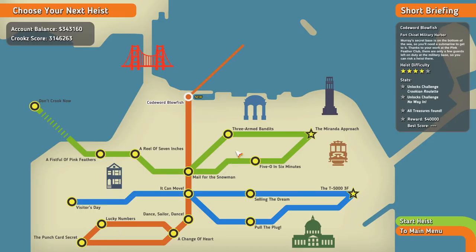Hello everybody, welcome back to Crooks the Big Heists. We are ready for the next mission, mission 16, code word Blowfish, and it is also a four-star level.